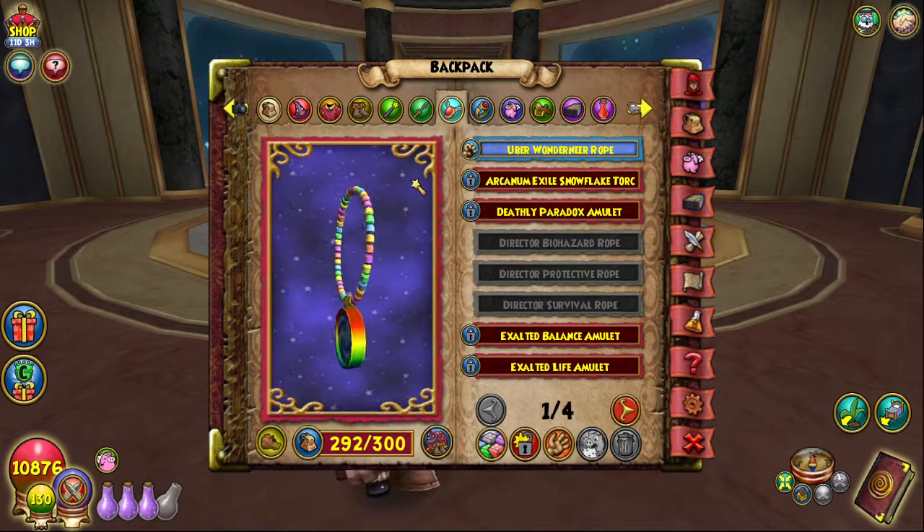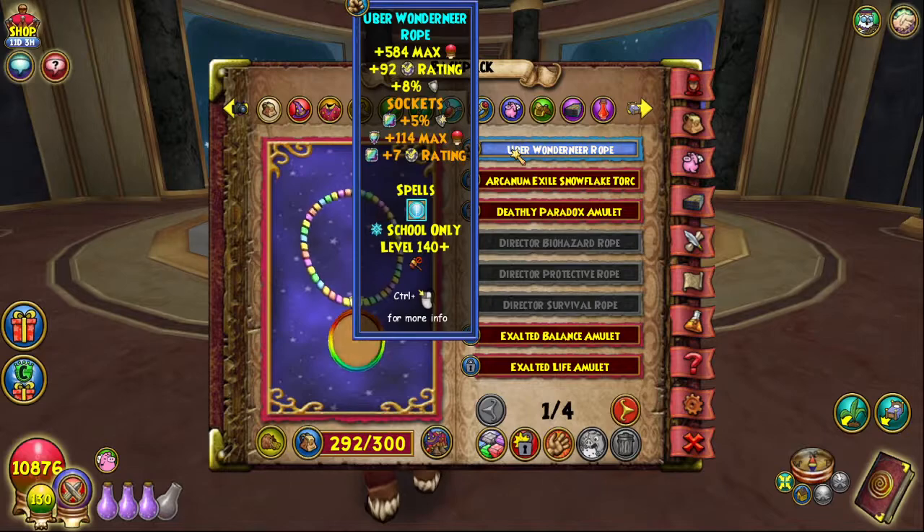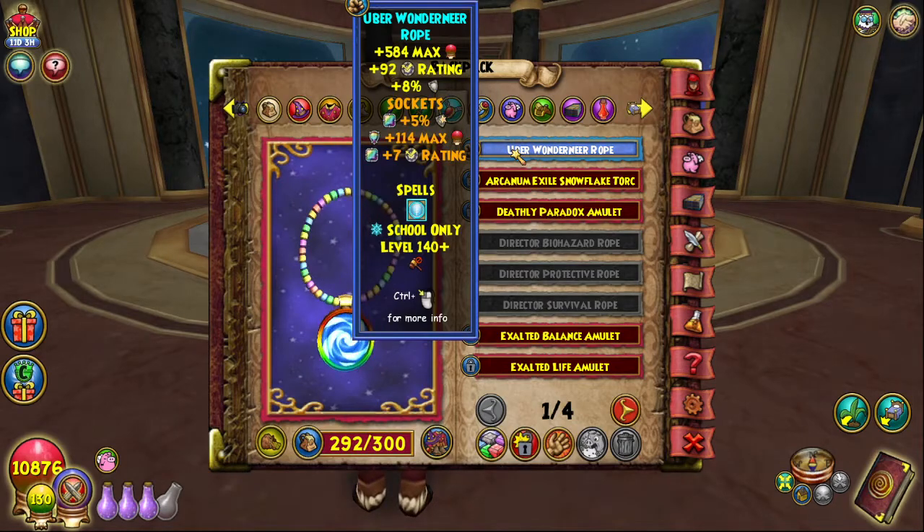For the Amulet, I am not using the Dragoon's Amulet because that would be four pieces and you don't get a set bonus at four. I'm actually using the Uber Wonders Rope, which is the new level 140 Amulet from Caramel. If there are any pieces of gear you should be farming for in Caramel, the Amulets are definitely the ones to get right now. They're all really good — they even give you a protected blade inside the Amulet. For ice, this one gives eight resist, which is a lot compared to the old six.